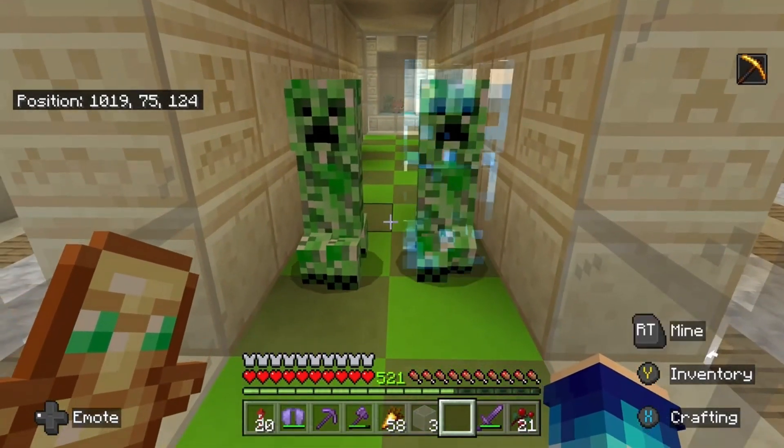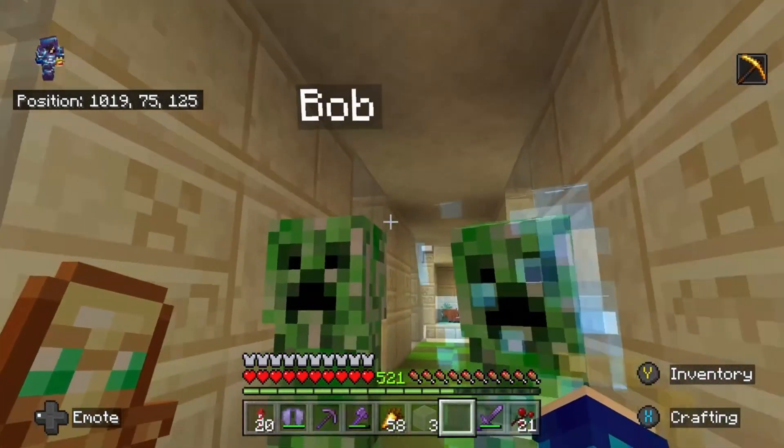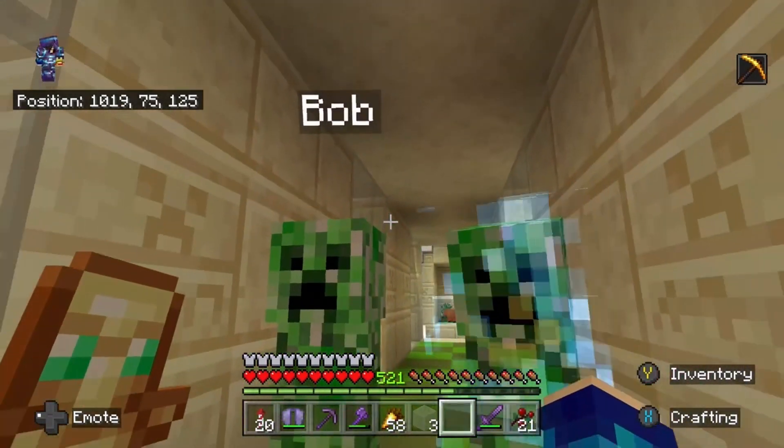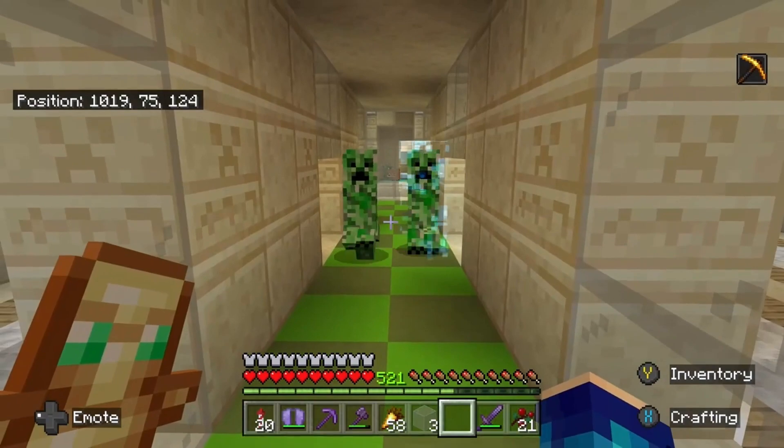The player with probably the best name I've ever said on the show, Swaggapotamus, has made two creeper friends. And before you say it's players in disguise, it's actually not. It involved using the nether portal and a Bedrock glitch, but more information can be found in his post.